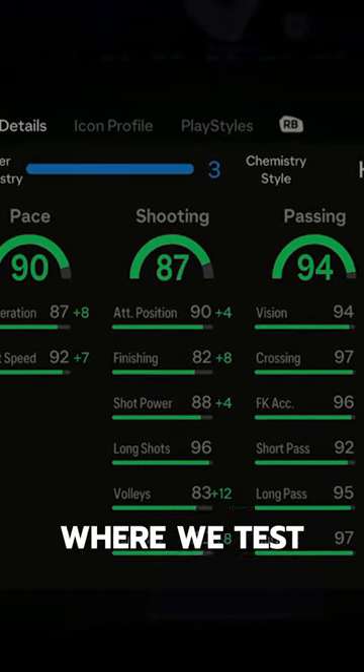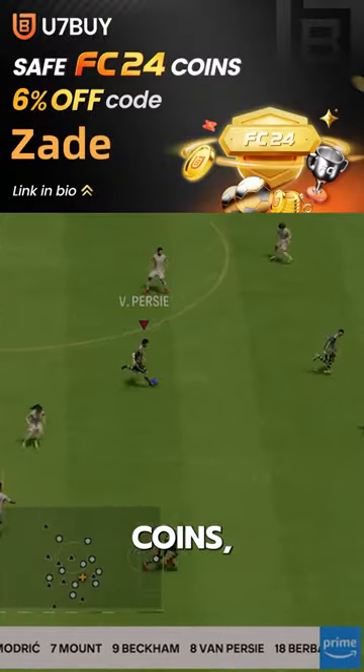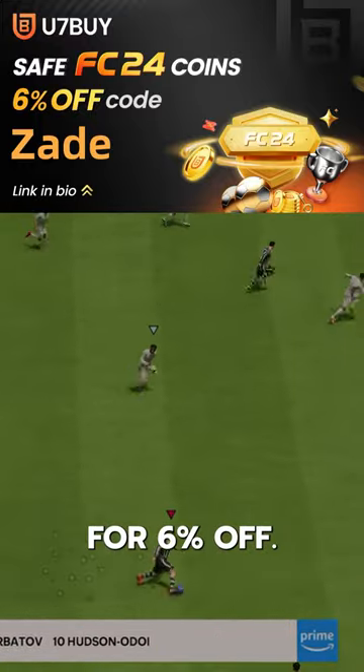Welcome to Baller or Bust, where we test FIFA cards so you don't have to. We've got Future Stars icon Beckham. You can acquire him via SBC for 460,000 coins. If you need coins, go to U7, buy, and use code ZAID for 6% off.